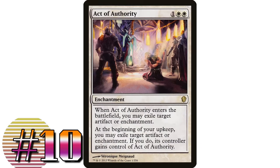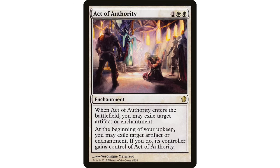Lastly, a card from Commander 2013: Act of Authority. I used to see this quite a bit when I started playing Commander and never see it anymore. One white white, enchantment. When it enters the battlefield, you may exile target artifact or enchantment. Just stopping there, we have a three-mana card stapled on an enchantment — very relevant if you're in enchantment tribal, where you want removal on enchantments to trigger synergies, get card draws, or enable graveyard recursion.